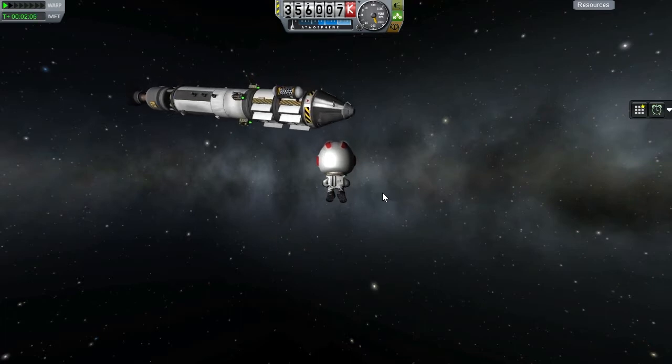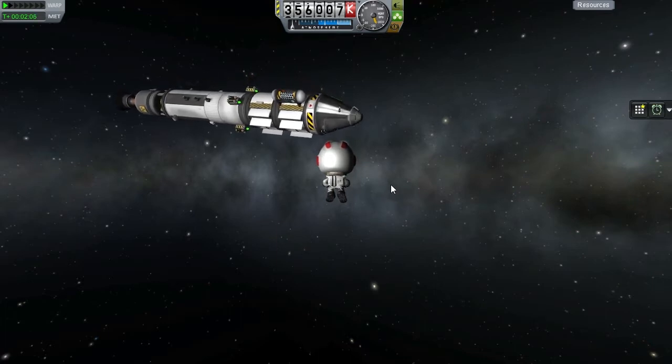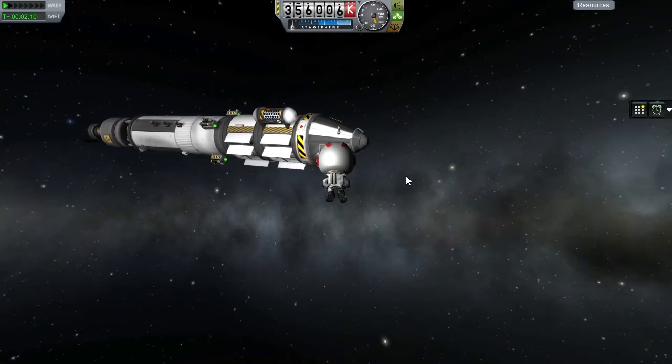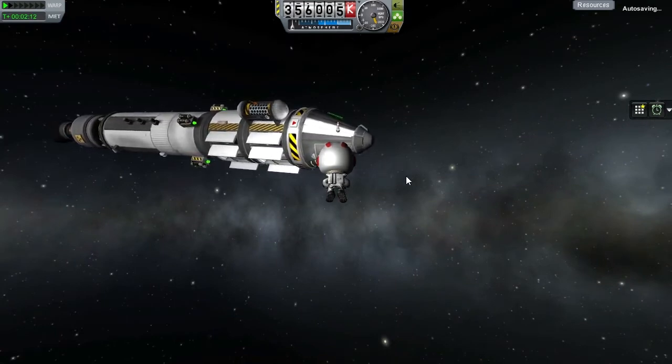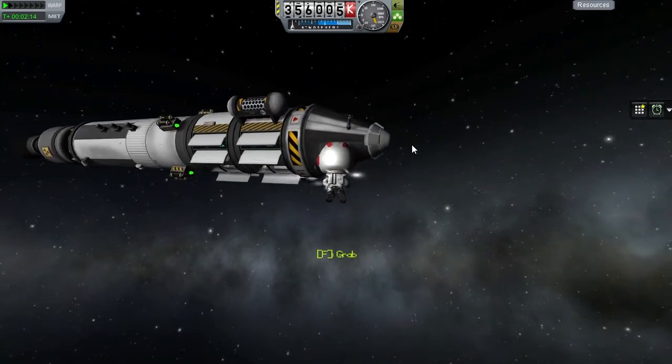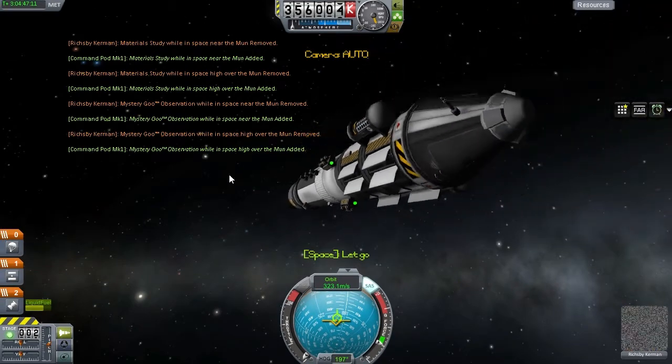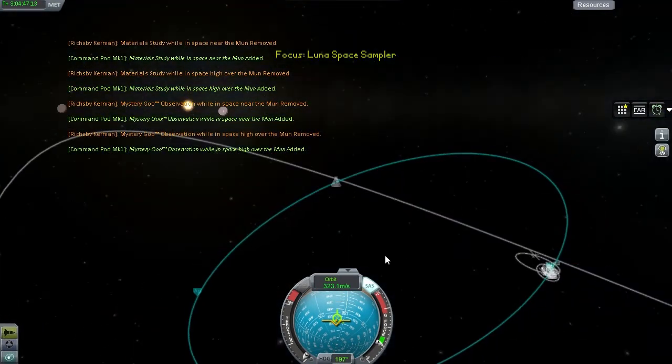At any rate, the rocket — and therefore also Richesby — is on a re-entry trajectory back to Kerbin, so with or without the Kerbal the rocket is going to re-enter. But the parachute has not been deployed yet, and we do need Richesby for that. Look — there's all the science, and he is safely back in the pod.